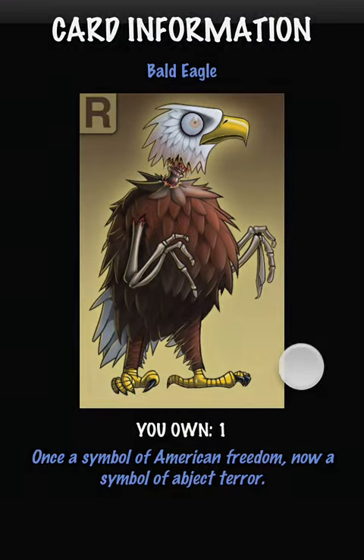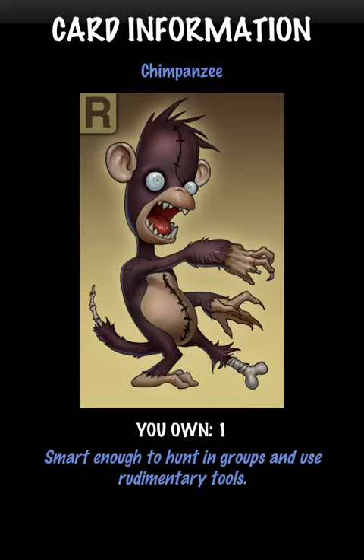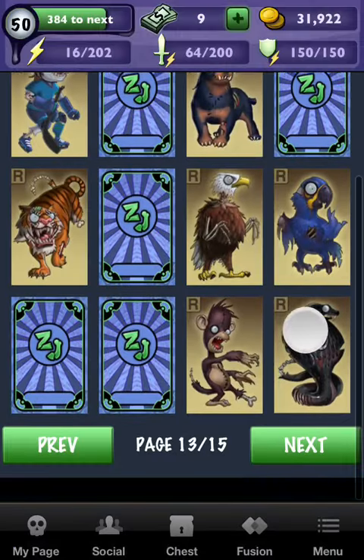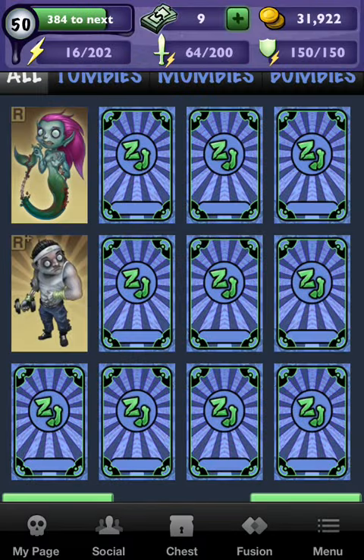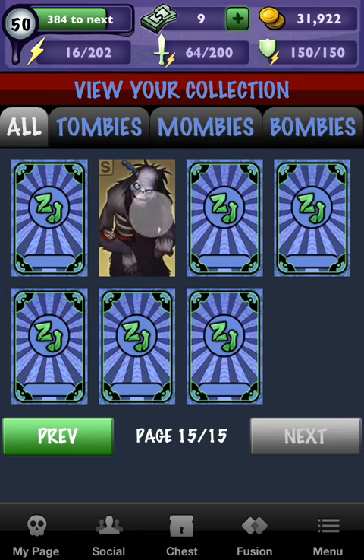One Bald Eagle. One Blue Macaw. One Chimpanzee. Two King Cobras — hate those. One Mermaid. One Bodybuilder. And last but not least, my prized possession: one Sasquatch.